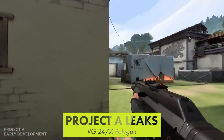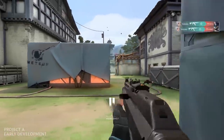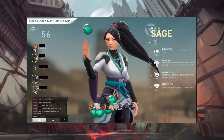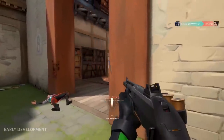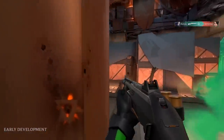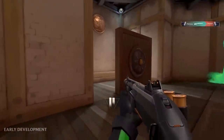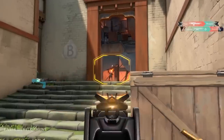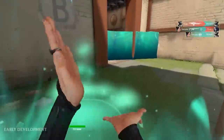Leaks of Riot's upcoming shooter, Project A, have made their way online. They reportedly refer to the game as Valorant and seem to showcase a character called Sage. Project A is a hero-based shooter that mashes together CSGO and Overwatch gameplay styles. Early development footage was released last year, but there isn't much to go on besides that. These new leaks include three character names, a screenshot, and more. News about select figures in the esports content creation scene being invited to Riot to check out the game suggests an announcement of some kind is in the works.